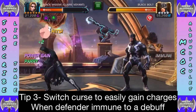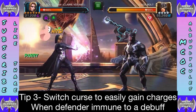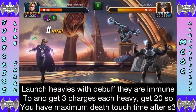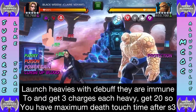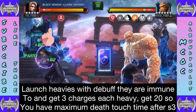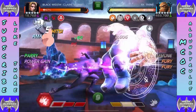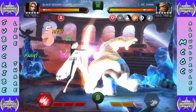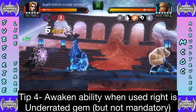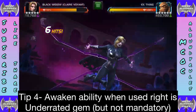Tip three: switch curse to easily gain charges when defenders are immune to debuffs. Against Black Bolt who's poison immune, use her curse of plague — you see those immune procs, and you're getting three charges each time plus gaining massive power much quicker. Against a bleed-immune opponent, use curse of blood and do heavies — you get three charges per proc and your power builds up fast. She's one of the few champs that actually exploits what opponents are immune to.